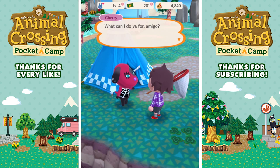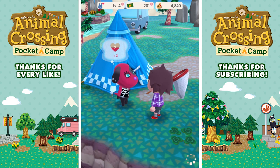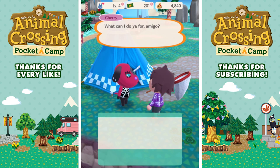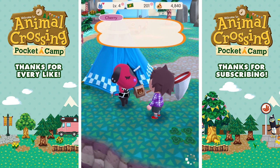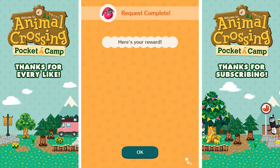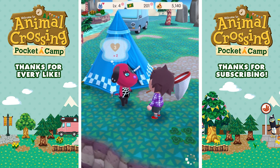She wants a jumble of fruit. I give it to her, telling the story of fruit beetles flying into someone's forehead. I complete the request and receive bells, steel, and cotton as a reward. 'I'm feeling great and it's all thanks to you.' She's now level three, so I can invite her to my campsite. The game shows Cherry's stats: 'Cherry's fashion sense always makes her stand out. You'll never lose each other.' I also keep getting strange support error codes — I'm wondering if you guys are getting that too.